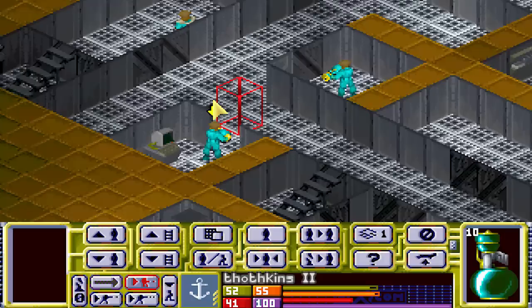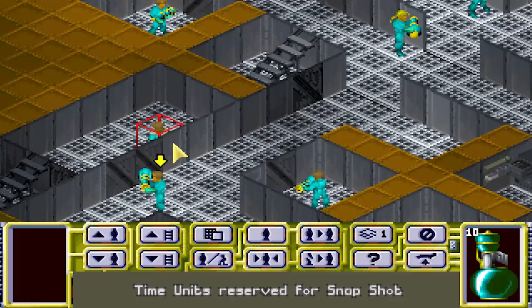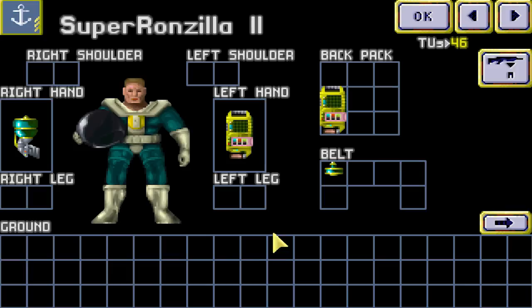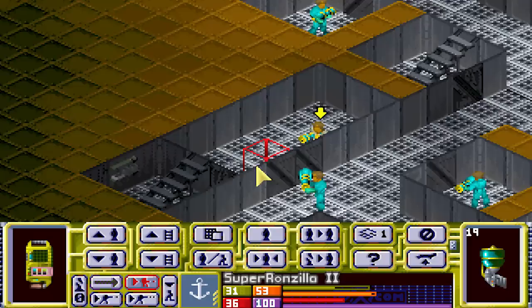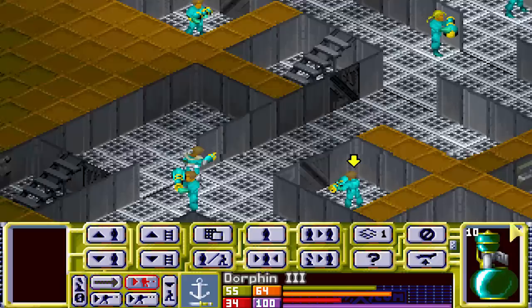It does depend on what exactly we're fighting though. If it's a very large base filled with lobster men, for example, that might be a little troublesome. Oh good, a deep one! Do you have a taser by chance? No taser. We're on Zilla — go for it, buddy. Snapshot. Nice, good job. Medic with a kill! I'm not really that surprised — Superonzilla's stats are insane, they're ridiculous for a medic.